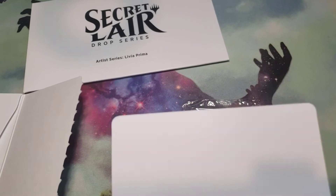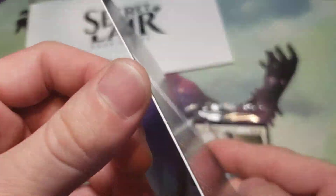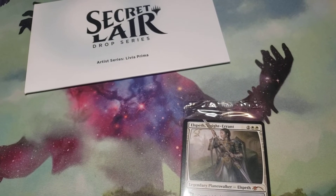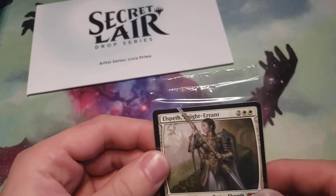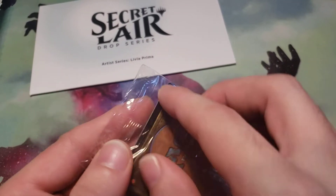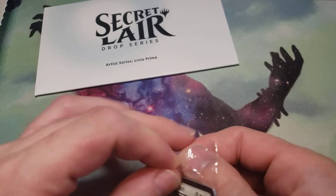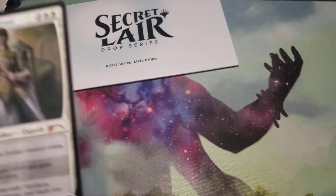We got Elspeth there. Big hard cardboard — I guess it's there to protect it. And no extra card in there. So we got Elspeth Knights Errant there in the front. I'm guessing the secret card is probably in the back, which is probably going to be a sketch version of one of the cards that are in here.